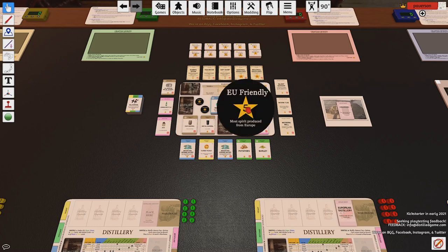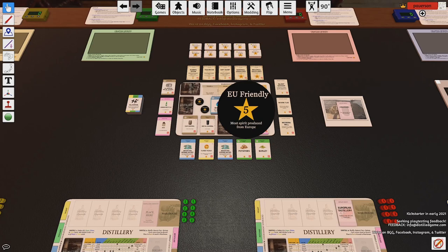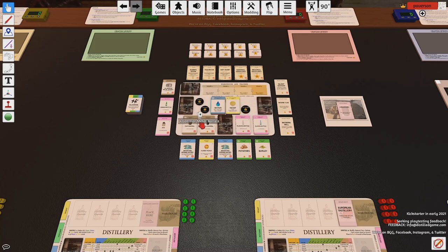Spirits you make are a result of distilling, aging, and selling them, and then they sit up in this crafted spirits holding area. You count all the spirit points in those decks as one area. You also count all the distillers awards. There are always one less than the number of players, and these are global awards everyone is competing for. For example, most spirit produced from Europe — whoever has the most gets five extra points. If two people tie, they each get five points. That's one of about 20 different goals randomly assigned in the game.